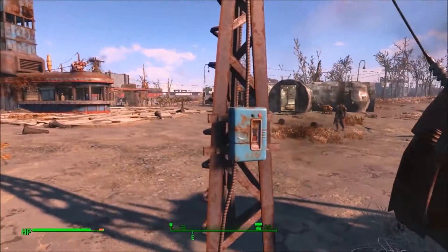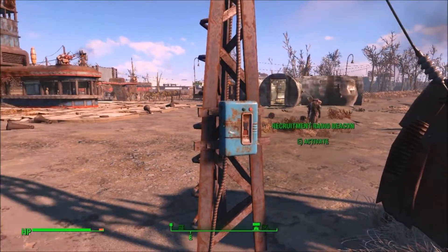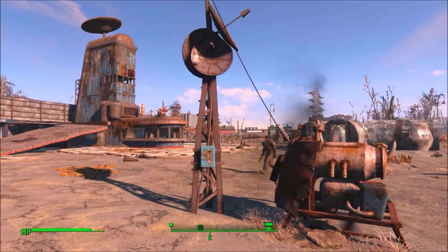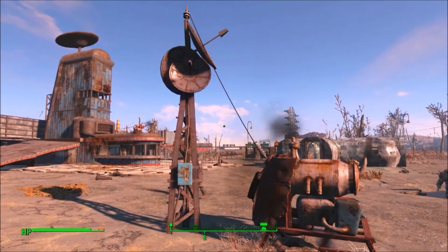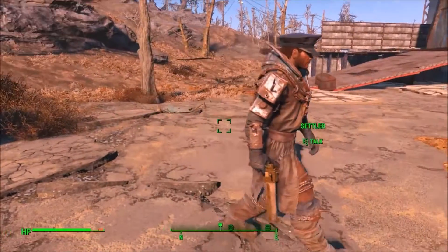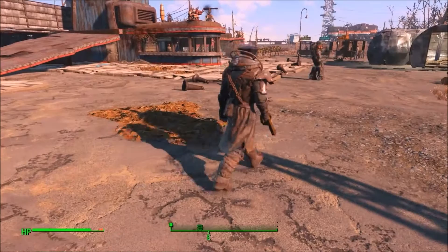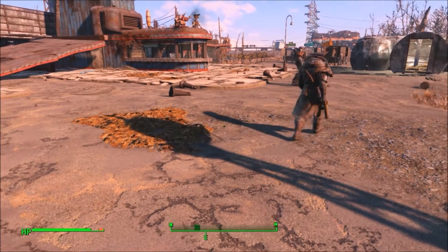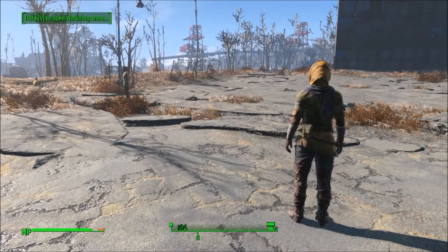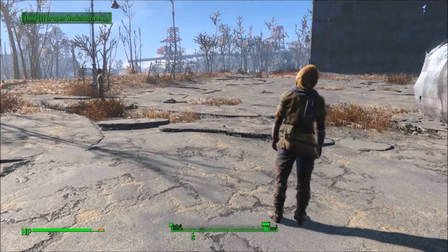To recruit more, I've set up a recruiting beacon, which has a random chance each day of recruiting a settler from the surrounding area. If you start to become full on settlers, you can just turn it off. Any settlers who are unassigned to crops, shops, or guard duty work to salvage extra junk. This looks like just kind of standing around or wandering with their weapons on. I don't really know how effective they are, but that's what they're doing.